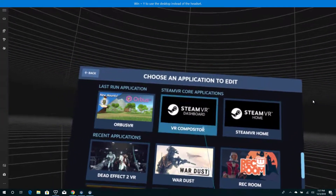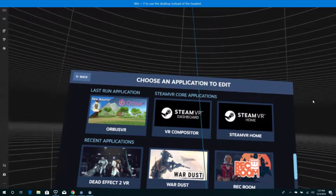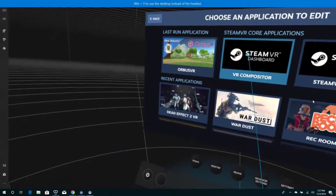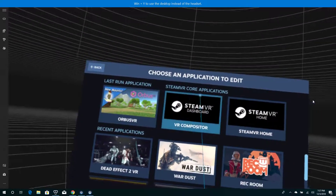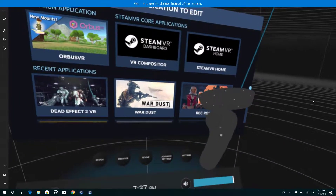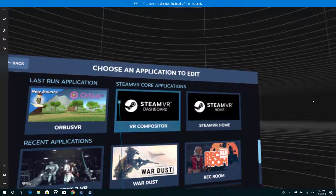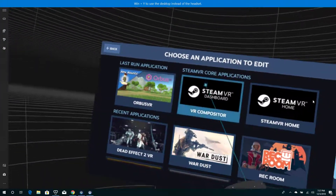First up, let's handle the SteamVR dashboard. One of your questions was how to be able to enter the SteamVR dash without doing a single click to the thumbstick. I was racking my brain but ended up coming across somebody else who has a solution.